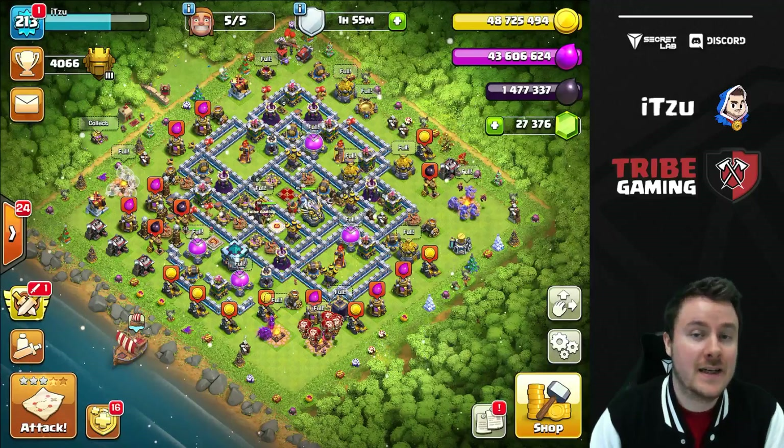The next category is heroes. For heroes, it's kind of a mix — you have to jump between a couple of heroes. First thing: always upgrade your Warden. The Warden is one of the most important heroes, but it uses elixir, which means you can't compare it with the dark elixir heroes — the Royal Champ, the Queen, and the King. Whenever you have enough elixir, go for a Warden level. Get the Warden maxed — it's super important.